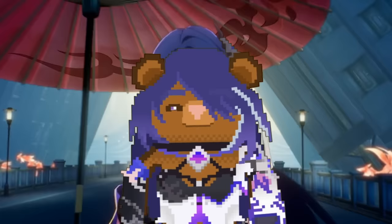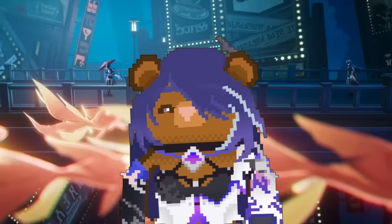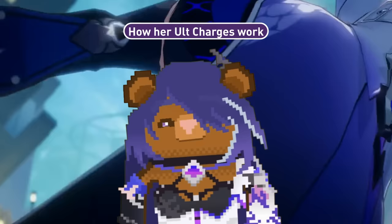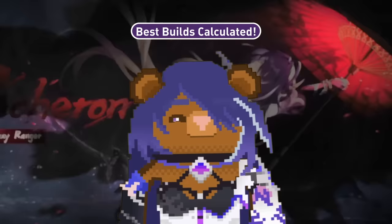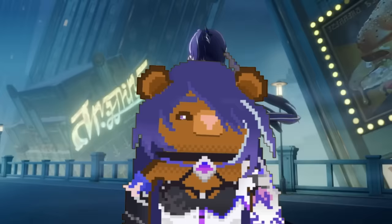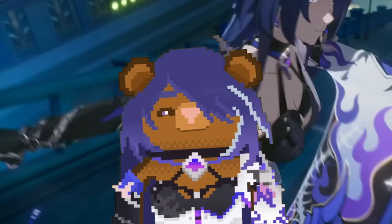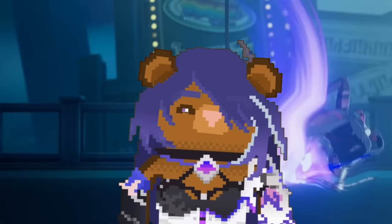Hey, Gokuron here. The Acheron hype is real, but today we will sit down and learn everything there is to know about her and just how strong she truly is. I'll explain her kit in depth, how her ultimate stacks work, and how to maximise her damage. Then we'll look at damage numbers, best builds, how strong her light cone actually is, and how flexible her teams really are. We'll also check out her Eidolons, discuss her pros and cons, and more — like can you run Black Swan and Kafka? Like and sub if you enjoy this video, let me know below if you're pulling, and share with anyone wanting to know more about Acheron.